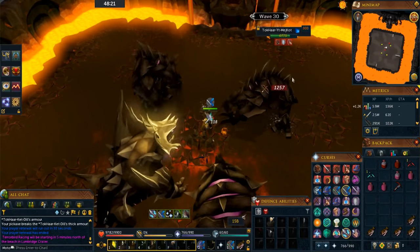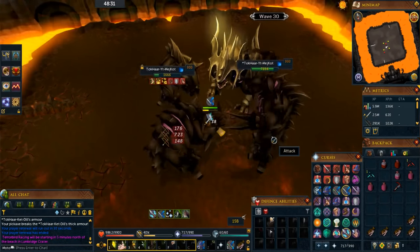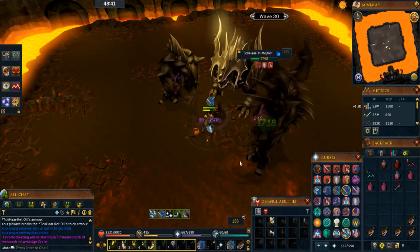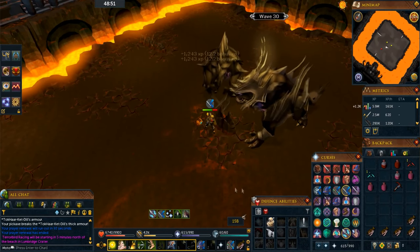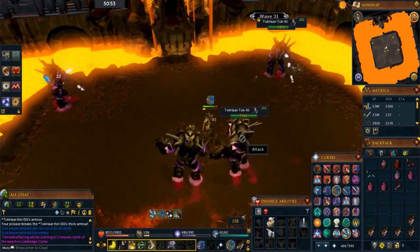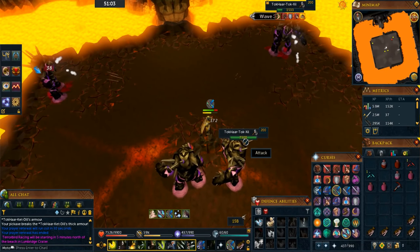On wave 29, a bunch of big melee enemies spawn — lure them behind the rock to the north for a safe spot. For wave 30, stand at the northeast side of the middle rock and don't move. Kill the melee enemies that come to you first, then attack Jad, then finish off the remaining melee enemy. On wave 31, a bunch of rangers spawn — stand northeast again and kill the rangers to the north first, then the ones to the south.